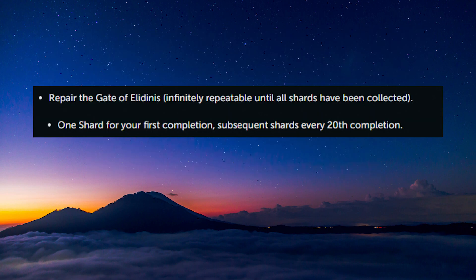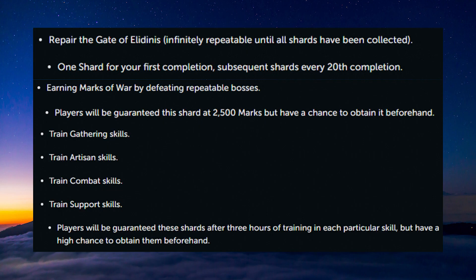Next is where I'd recommend remaining for the other 4 shards, at the Gate of Elidna skilling boss itself. 1 kill gives a guaranteed 5th shard, and every 20 kills you'll also get another shard, meaning within 61 kills of the boss you will have all 8 shards needed and the event complete. As you're at a skilling boss, this should also be the chance to earn both Marks of War, which offer another shard, and XP in Gathering and Artisan skills for another shard.